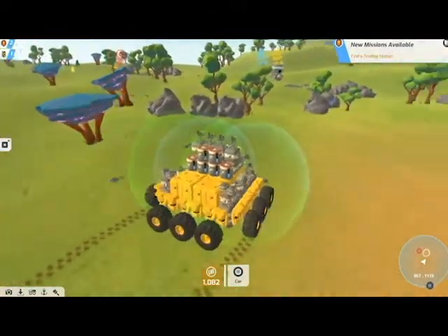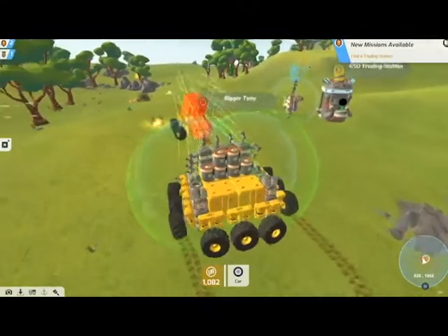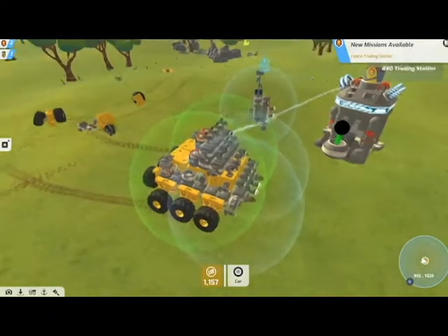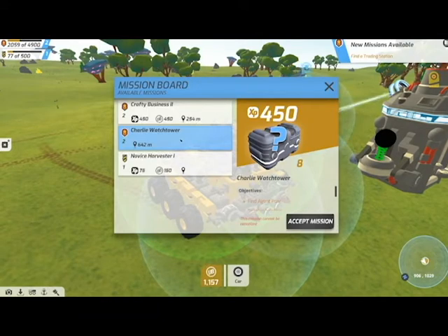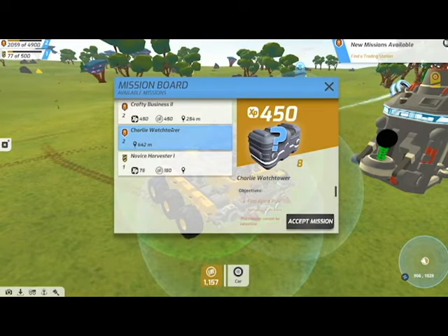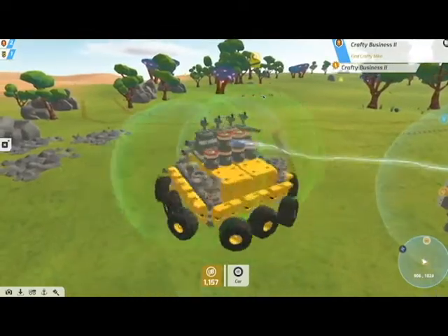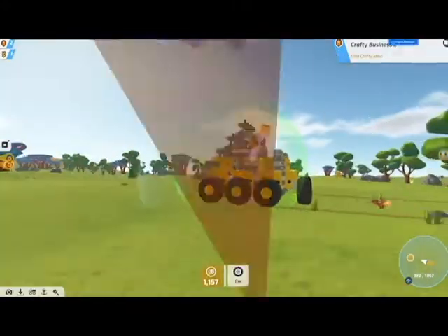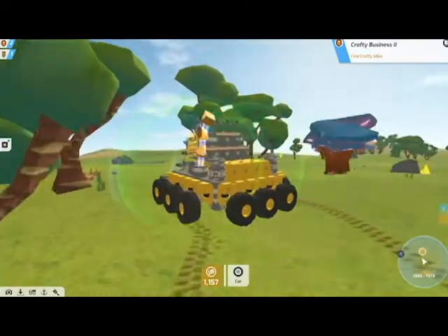Look at our turrets actually defending against another enemy tech — he's going to drill them. We can do Charlie Watchtower, which I might do in the next episode because that gets pretty hard sometimes if you don't have the right guns and the right amount of batteries. But we'll do crafty business too, so we're going to say hi to Crafty Mike yet again. The wheels don't drag us — I think they're actually hovering.